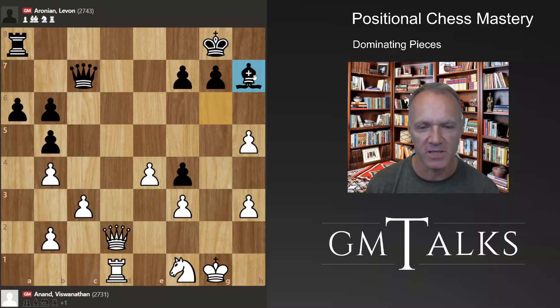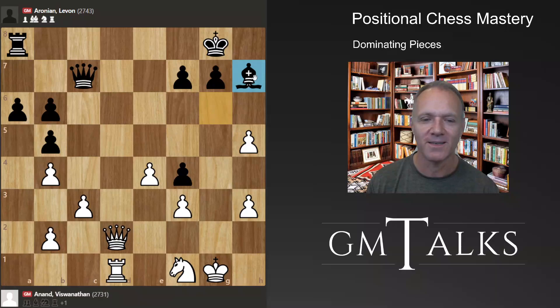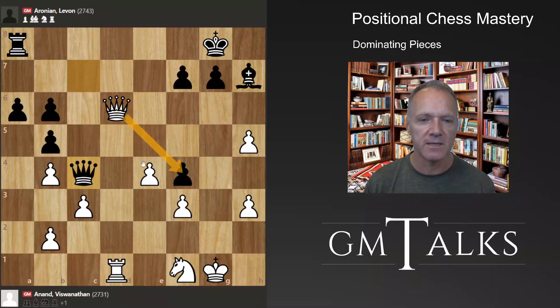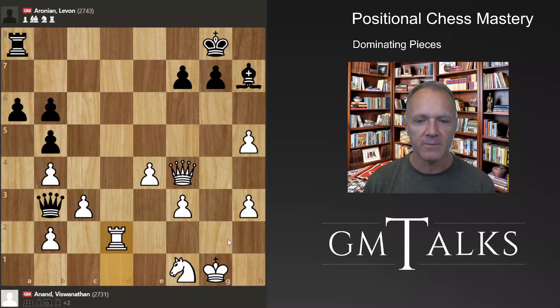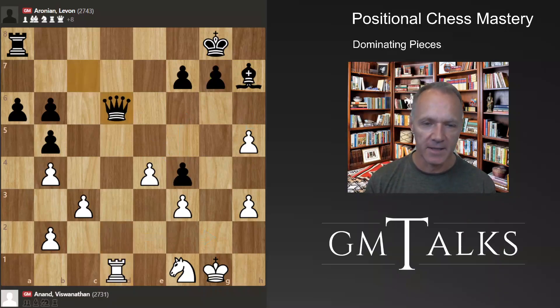I'd definitely prefer to be White, but these players are very good at drumming up counterplay, so you can't say it's over until it's over. Queen d6 — a nice move. The pawn is hanging, there's no counterplay. If Black tries to do something, White would probably take here, then rook d2, ready for something very unpleasant. Black does not have any counterplay, so he has to take, and the ending is a total disaster: the bishop is out of the game, a pawn is weak, and White is a clear pawn up.